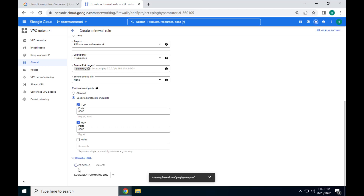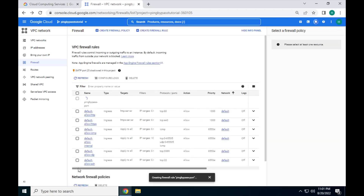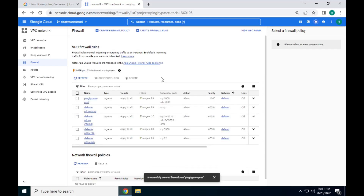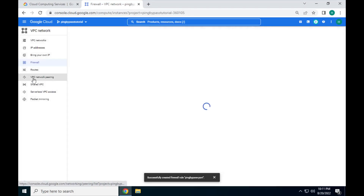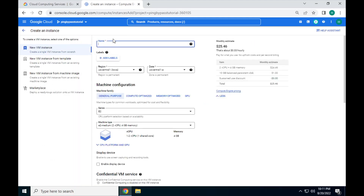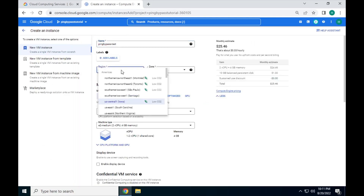I'm going to set my port to 6000 as it's an easy number. Click Create and wait for the port to be opened. Now that we've got the port opened, let's make a VM. In the sidebar, go back to Compute Engine and click Create Instance. First, give the VM a name. Next, and most important, select your server location.